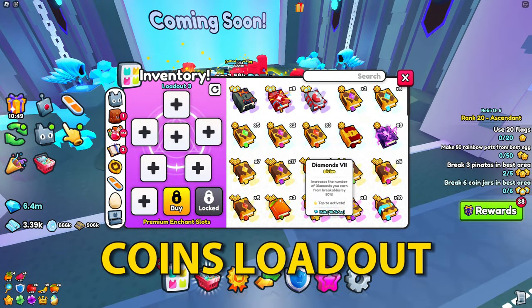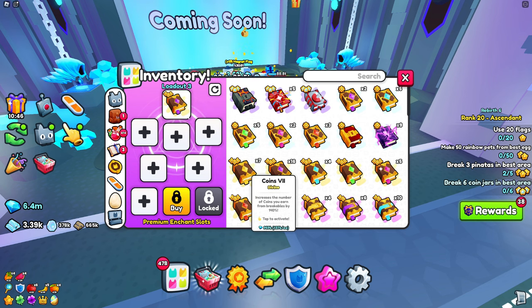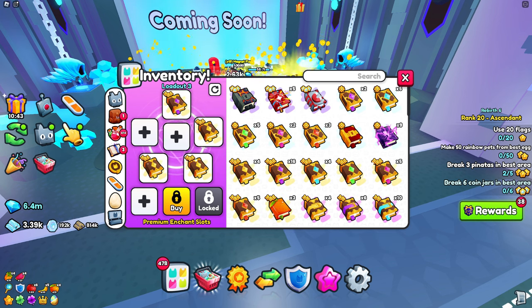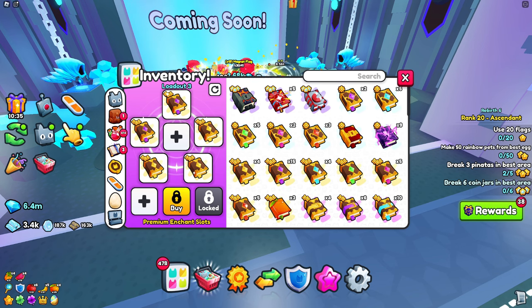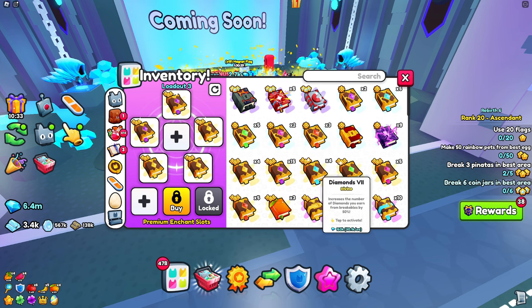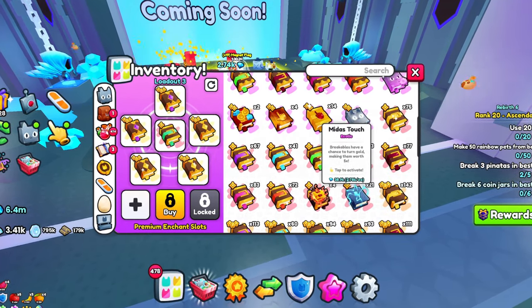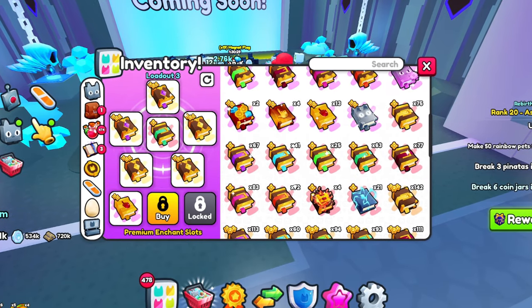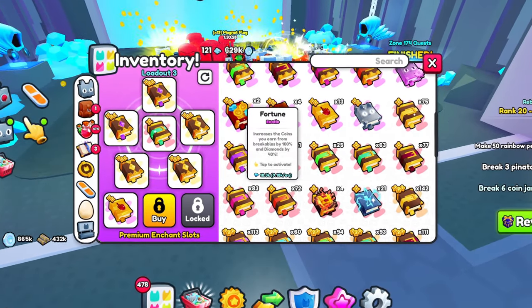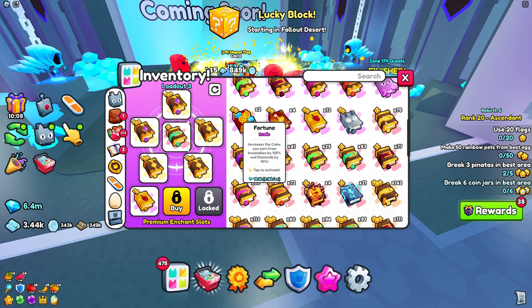If you're grinding coins, put one critical book, three coin enchants, and if you have six slots you can place two critical books. Also add a speed book and metastouch — metastouch will greatly help you break coins. If you want diamonds as well with this method, just replace the coin books with the fortune book.